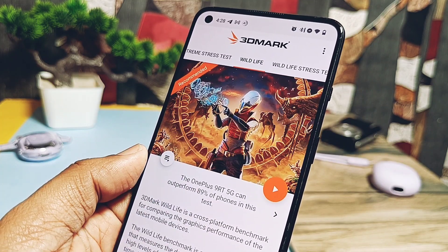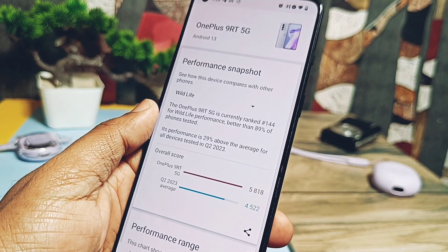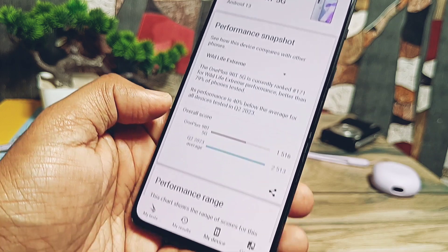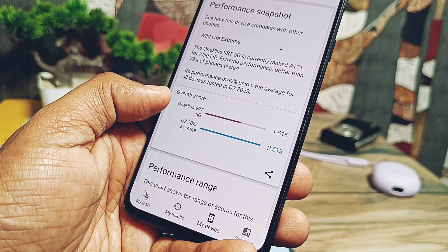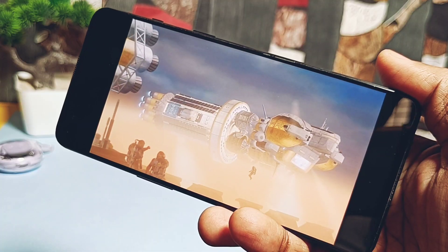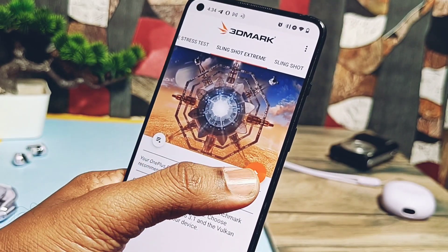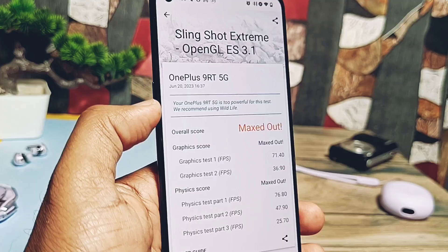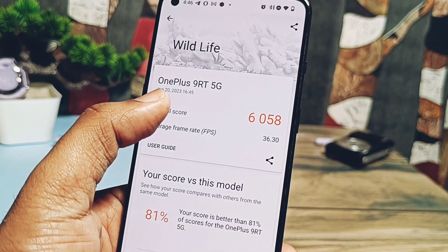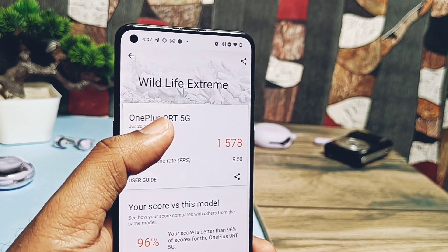Under my device section, 3DMark shows the average of previous scores done by OnePlus 9RT users, so we will compare our results and confirm whether they've improved. First I ran the Slingshot test — I got the maxed-out score, meaning our device outperformed the test. Next I ran Slingshot Extreme — again I got the maxed-out score. For Wildlife testing we got a score of 6058, and for Wildlife Extreme we got 1578.